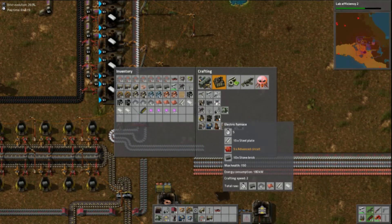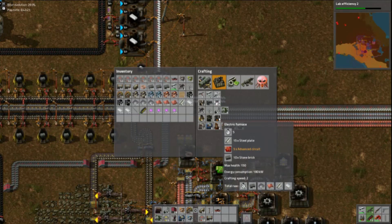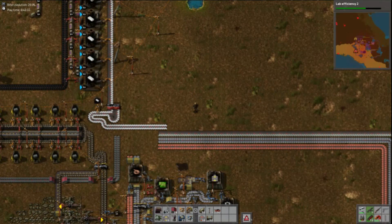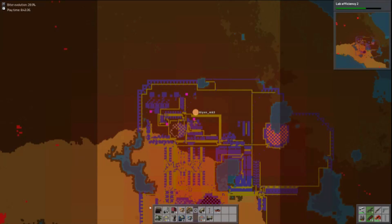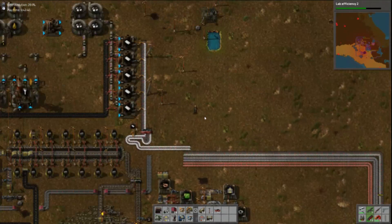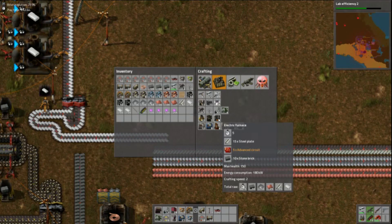The other thing I wanted to do was electric furnaces. I've got the stone brick, I've got the plastic, I've got the steel. Yes, that is what I was collecting everything for - to get electric furnaces up and going. What's blown up? An inserter down here. Anyway, to get electric furnaces I need to actually start putting down factories. Might help a little bit.